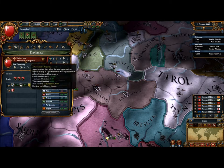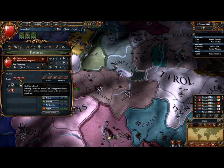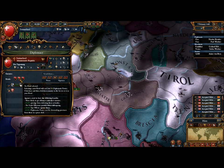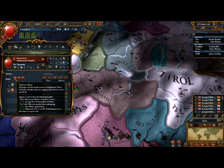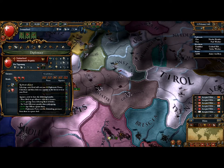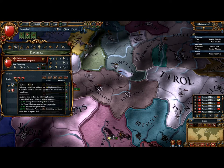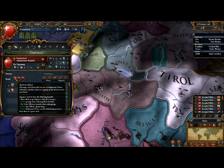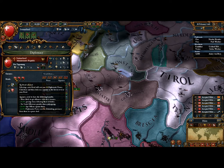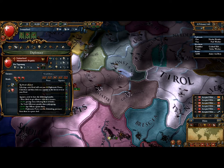Diplomacy. Here's a fun new feature: Rivals. You can select up to three rivals — entirely your choice — and you'll get some bonuses in hostile actions against them. You're more likely to get alliances with the enemies of your rival. You get plus 25% prestige from defeating them in battle, no trade efficiency penalty when you're embargoing a rival, plus 20% spy offense against them, and it costs 33% less diplomatic power points when making a demand of provinces in a peace treaty.